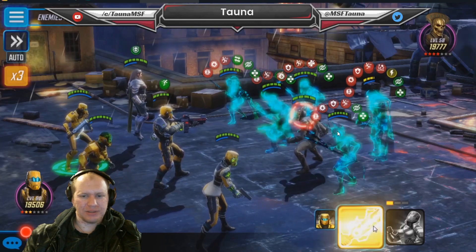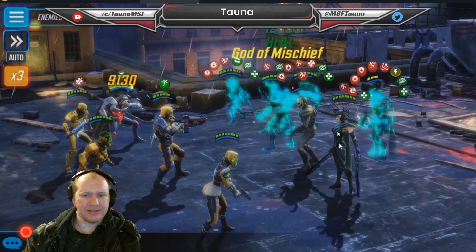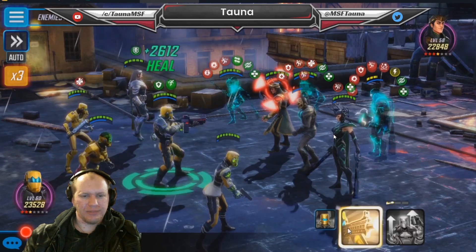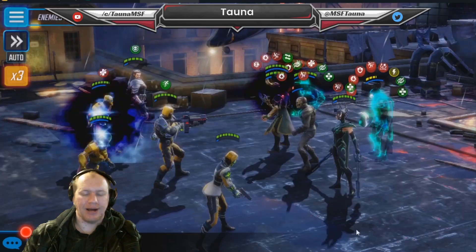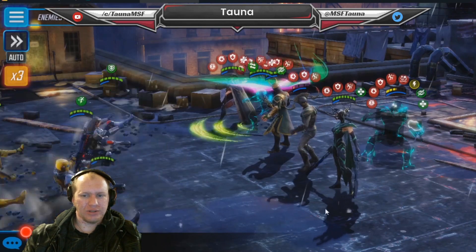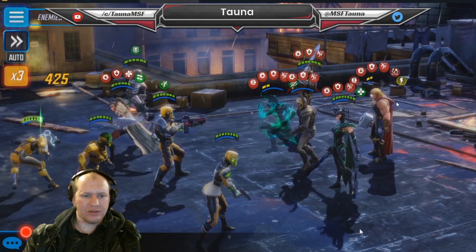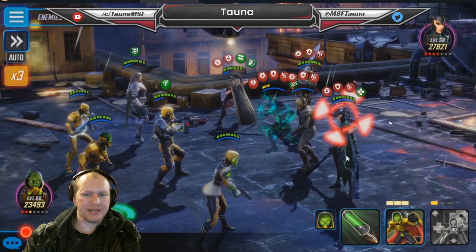We have to kill Sif a couple of times but that's not too bad. We're waiting for someone to drop out of stealth - Loki and Hela are out. We just make sure we stay healed up - that's our key win condition, staying as healed as possible. More debuffs, more slows, more defense down and offense down makes it a lot easier. Thor has now dropped out of stealth, which is really good because he won't be healing above 50%.